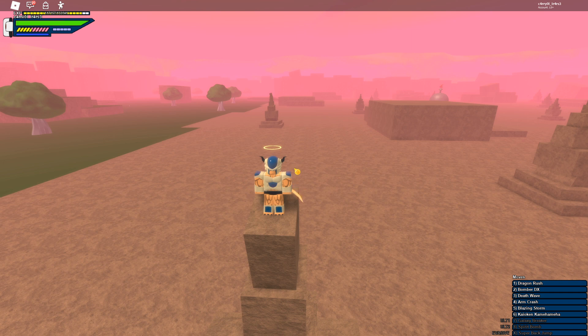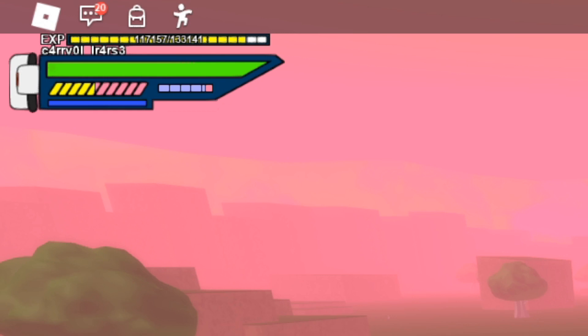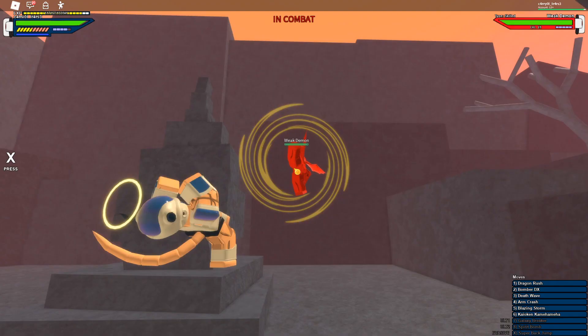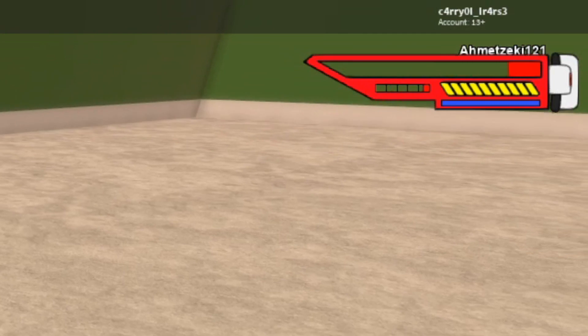Right next to the ki bar, the defense bar is the most important thing in PvP. If this gets depleted you are basically dead. It gets depleted when you hold down your block button, when you use vanish, or when someone uses stamina break on you, like I did just now.